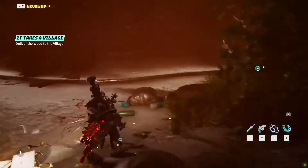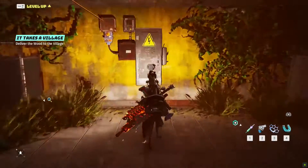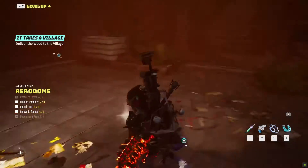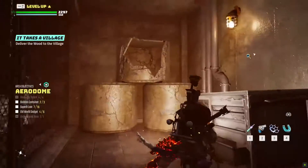Back down in the underground area crossroad, approach the left way where you will find another electrical panel. Once fixed, it will open a new area to explore and complete the fifth old world gadget. Once inside the room, use the fence hole on the right and follow the corridor until you reach a drawer containing the seventh superb loot.